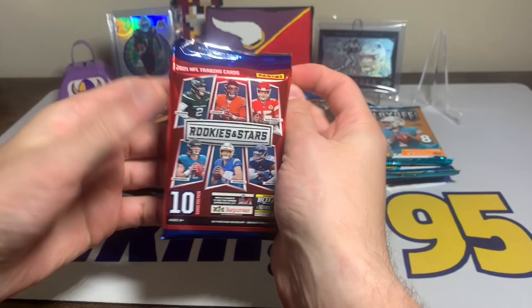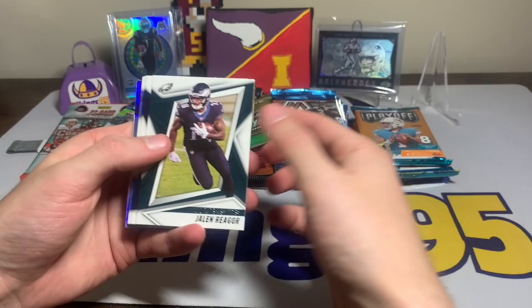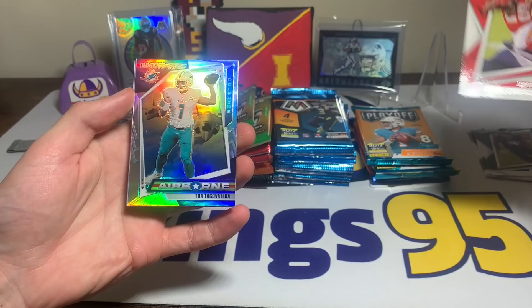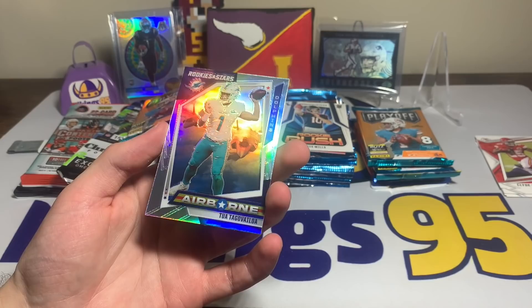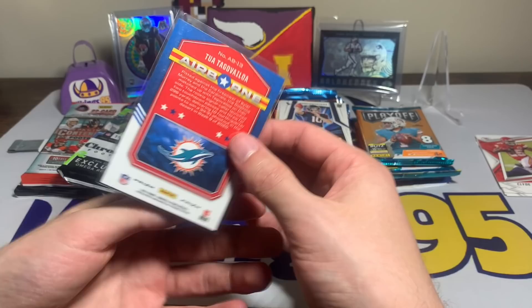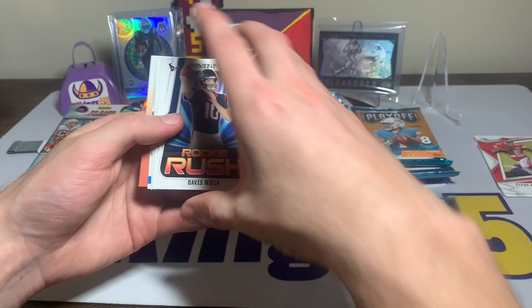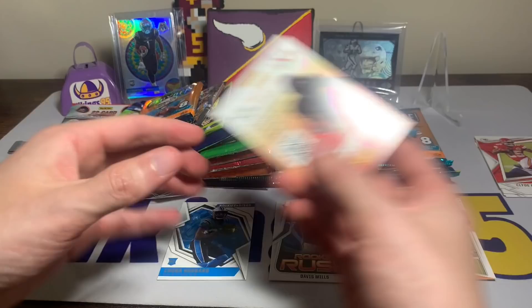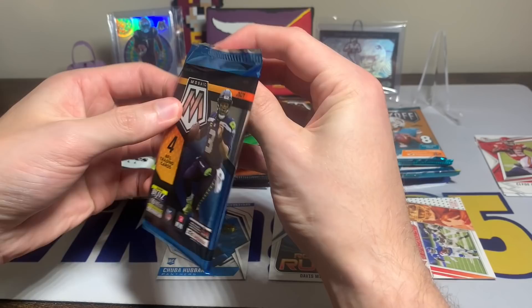Rookies and Stars blaster: Jalen Rieger — we got a silver Jalen Rieger — David Johnson, Damian Harris, Jared Goff, Ronald Jones, Clyde Edwards-Helaire. We have an airborne Tua silver, not a rookie but from Rookies and Stars — I really like these silver prism inserts. We'll start an insert pile. We also have a rookie rush David, a Davis Mills rookie quarterback, a Jabril Peppers insert, and a Chuba Hubbard rookie. Not a bad first pack.